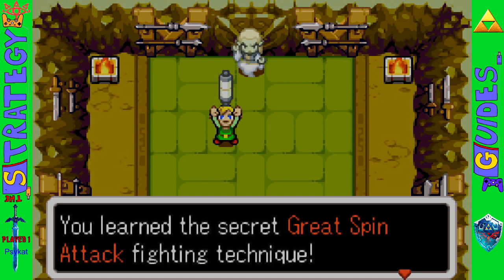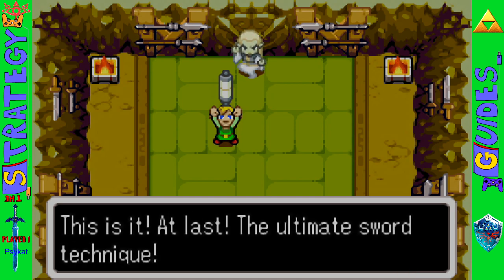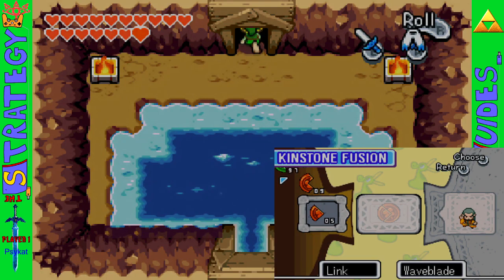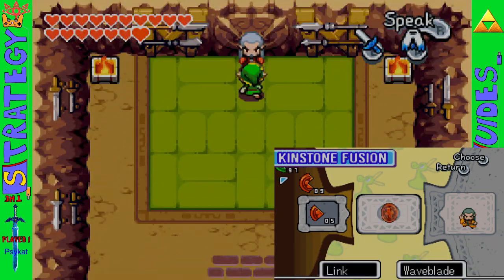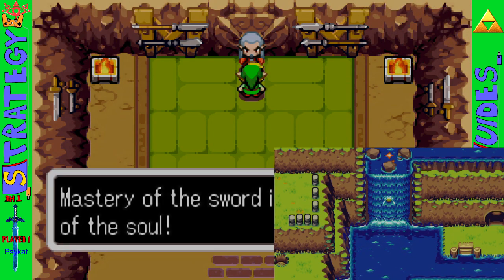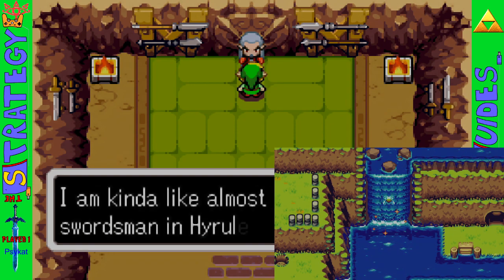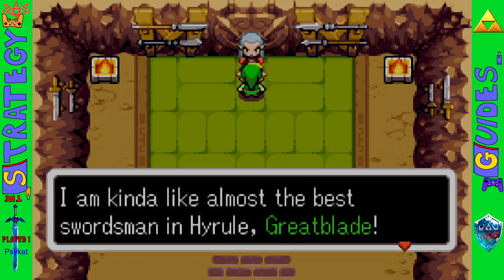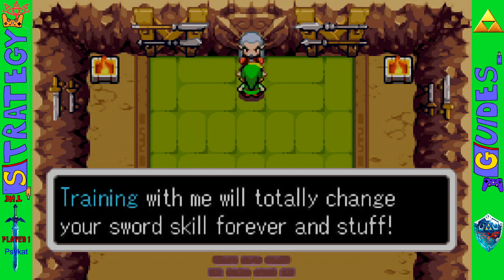And the Great Spin Attack is yours. If you remember from before, fusing kinstones with Wave Blade opens up an area where this guy will teach you how to extend the Great Spin Attack so it lasts longer. He won't teach you this until you have the Great Spin Attack, obviously.